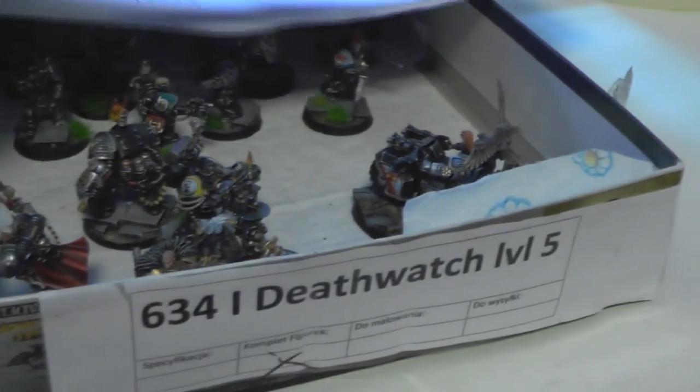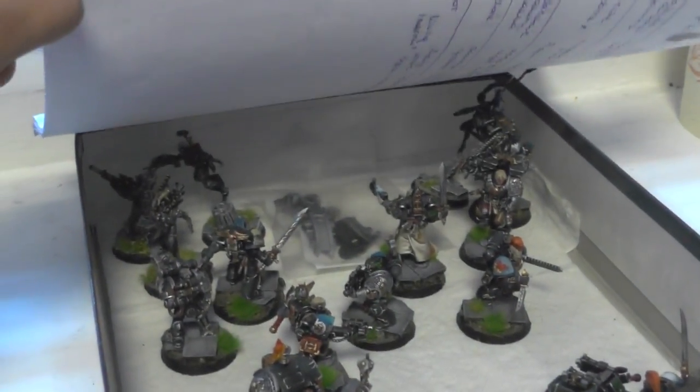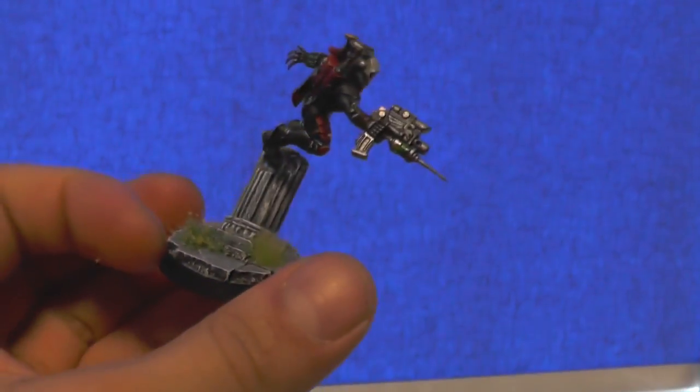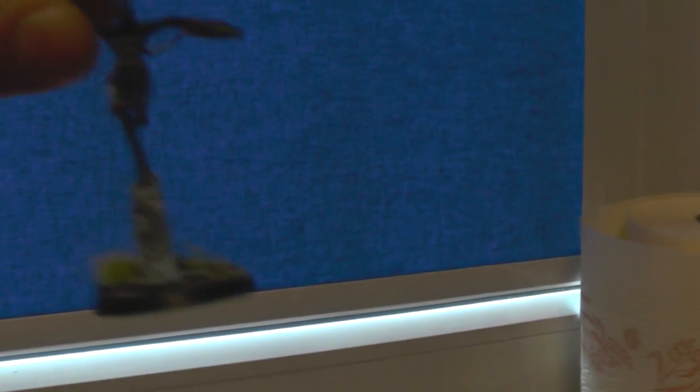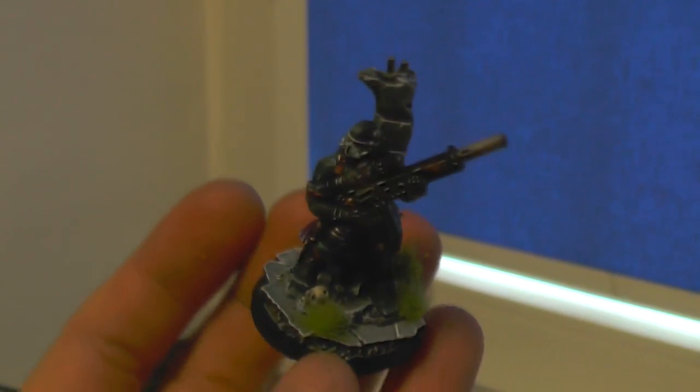Just been photographed: a level 5 Deathwatch squad from the Overkill set and a few other models. I really like what the team did on those assassins — giving them new bases. Some of the original parts of the assassin bases fit really well with our resin cast ruined temple bases, so they've blended really nicely. Especially this guy — looking really nice.